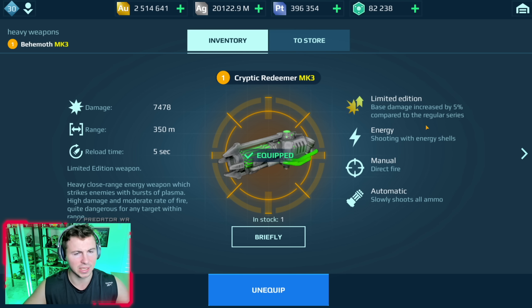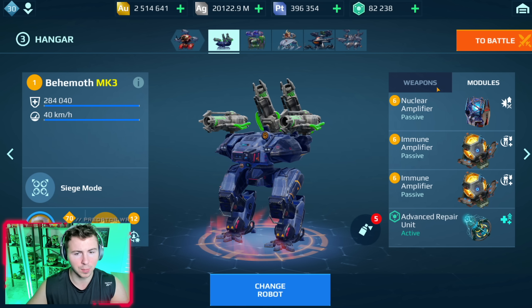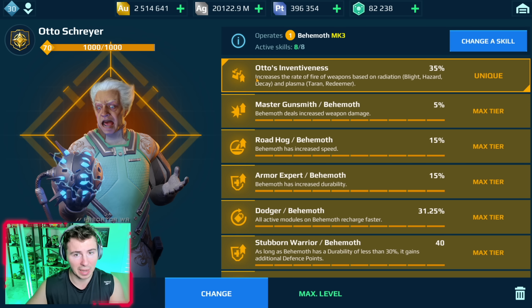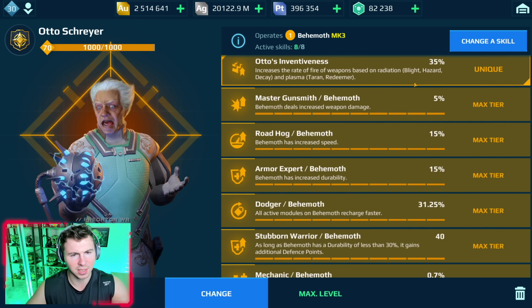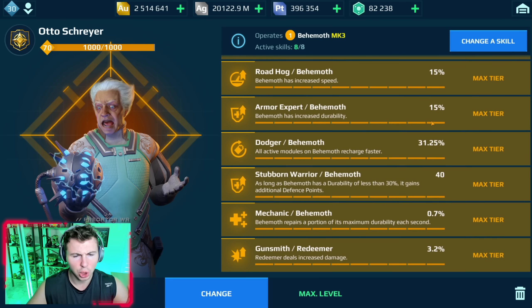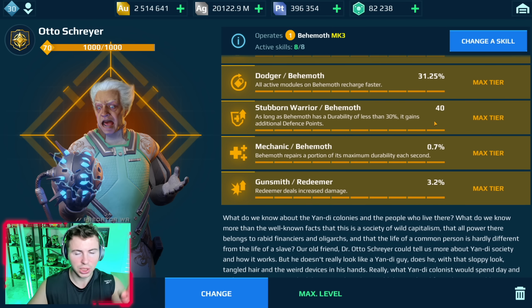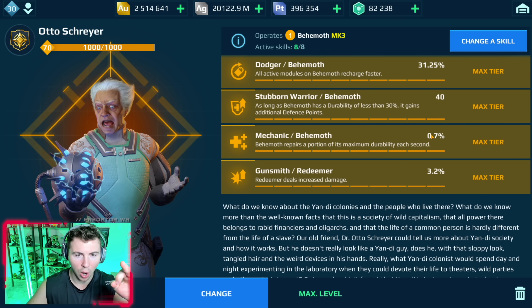First off, limited edition cryptic fener — five percent more damage, which isn't a massive deal. Cryptic redeemers have been around for a long time. One new camp, double immune amp. Then we're going to go autopilot — the best pilot for plasma weapons — 35% increase in fire rate, which is insane and one of my favorite pilots in the game. Master gunsmith, roadhog, armor expert — all the usual pilot skills on the behemoth gunsmith.